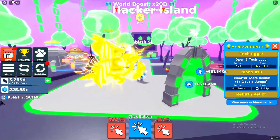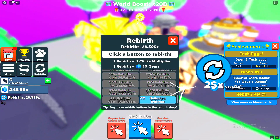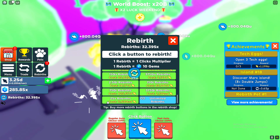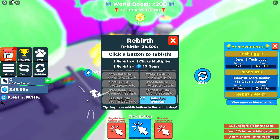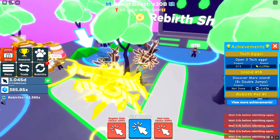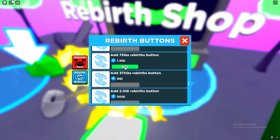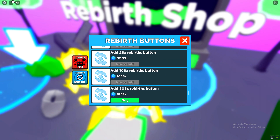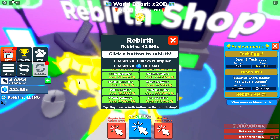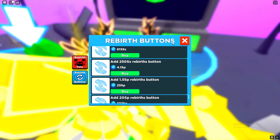I've got really good pets but it takes a long time for me to grind. I need to rebirth more. Now I'm making some insane progress. I've got a ton of gems — let me see if I can buy a better rebirth button. I can buy that one, and that one, but not the next one. At least we got some more rebirth buttons.